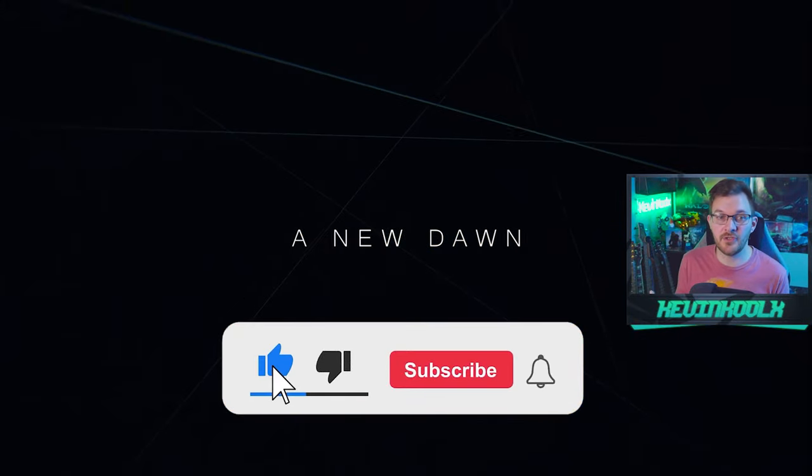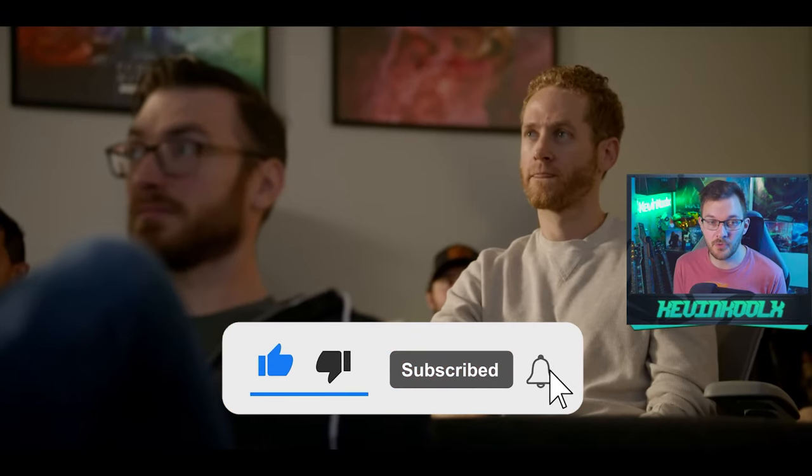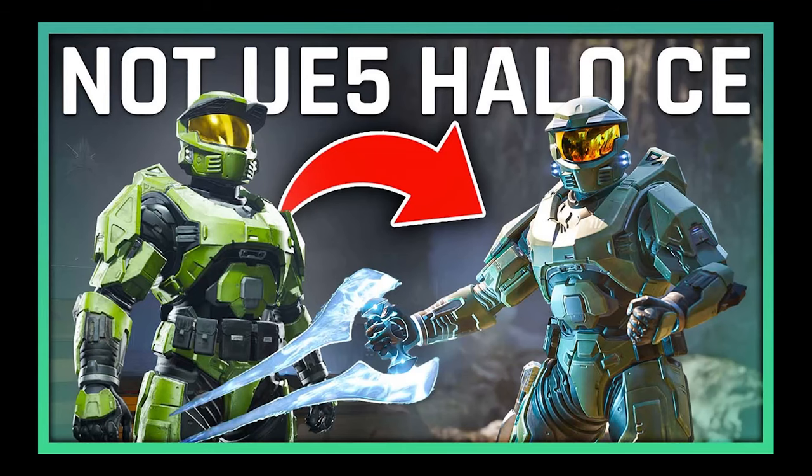I did make a video previously talking about how not to get your hopes up too high, pointing out that the armor set we saw within this reveal is pretty much the same armor set that's in Halo Infinite right now, just imported into Unreal Engine 5 — which is a great showcase of Unreal Engine's capabilities, but this isn't necessarily what we're going to see for the next Master Chief.